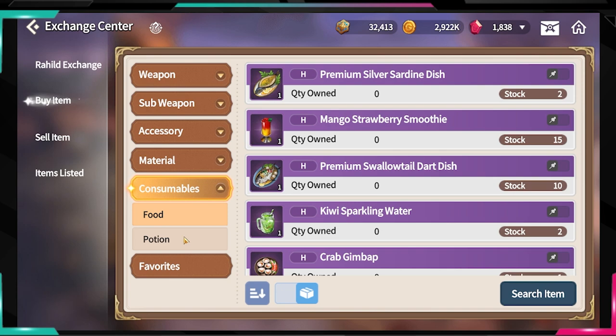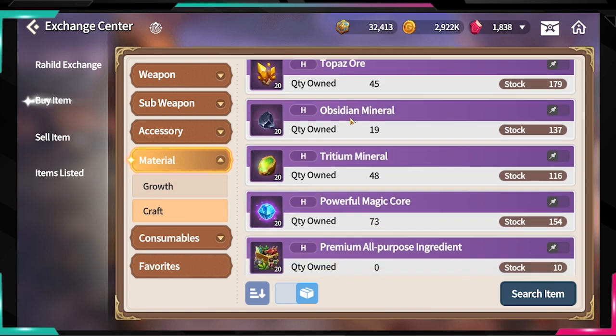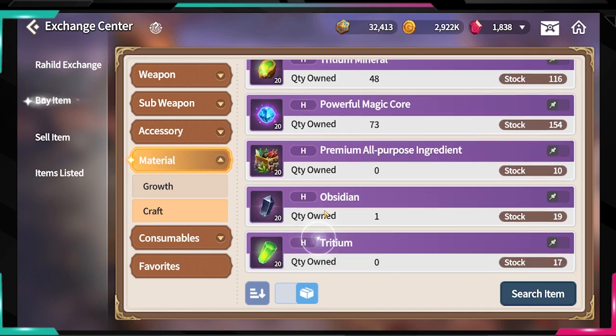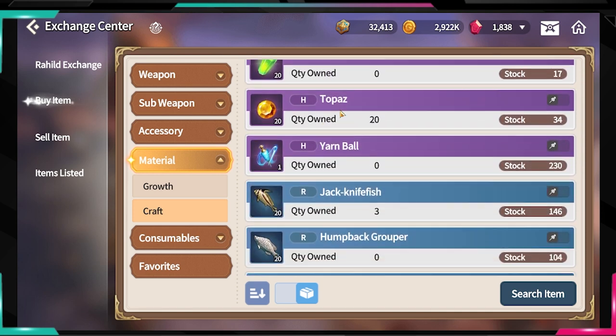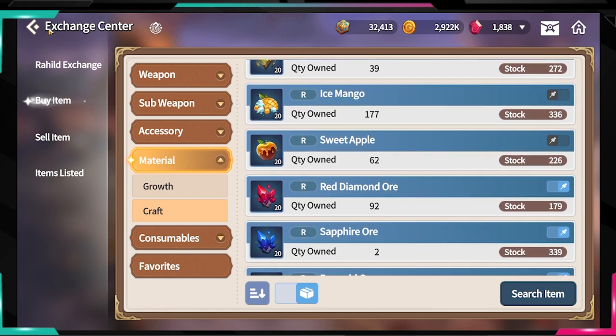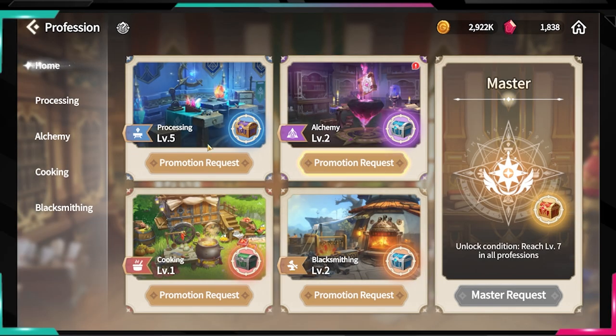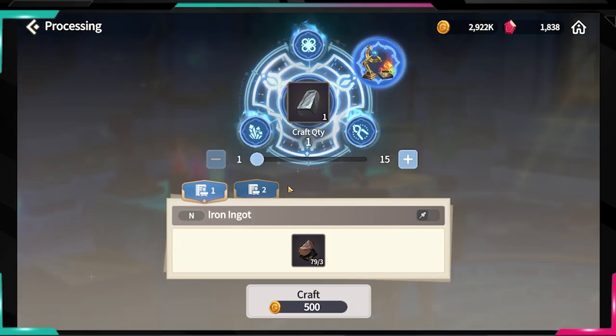Some of those items you won't need, so you can sell them. Others you'll need, so you might buy them here on the exchange because it's faster than going into the world map and collecting them one by one. Crafting items in a profession also costs some gold, as you can see here.